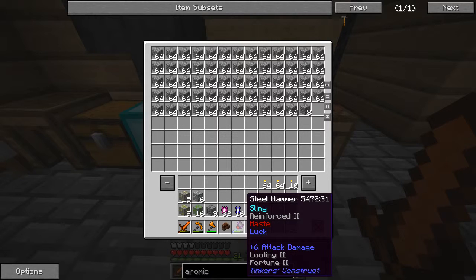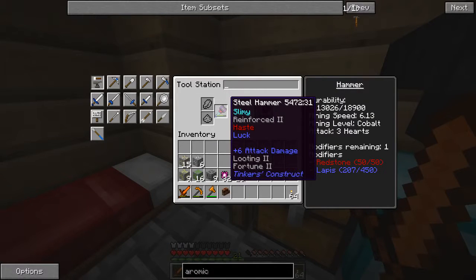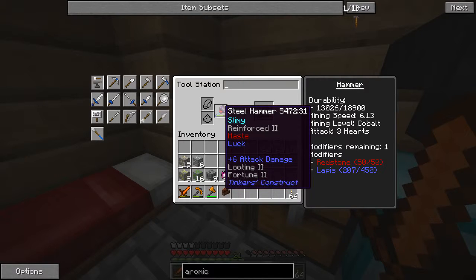This hammer is my favorite thing in the world. I'm not a big fan of Tinker's Construct, but I did learn how to make this hammer. It's a steel hammer, which adds the reinforced modifier, meaning it lasts ages — I've been using it a ton and it's barely been used. We also have the slimy modifier from using the blue slime for the rod, which apparently is good. Over here is my tool station — this is how you add modifiers. I've added 50 redstone, which gives Haste 1.